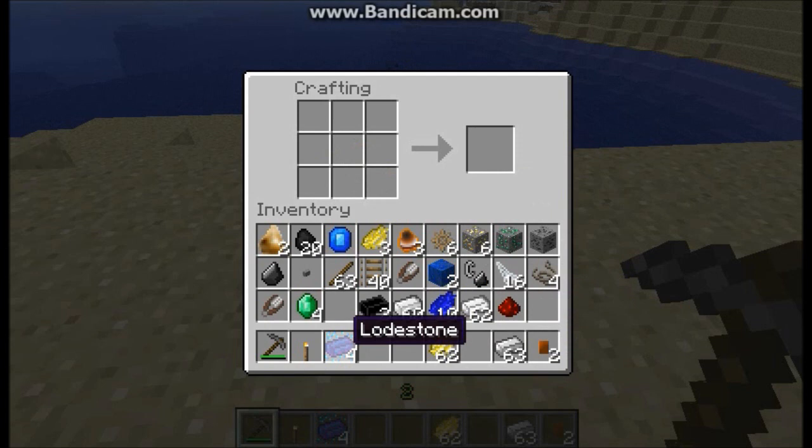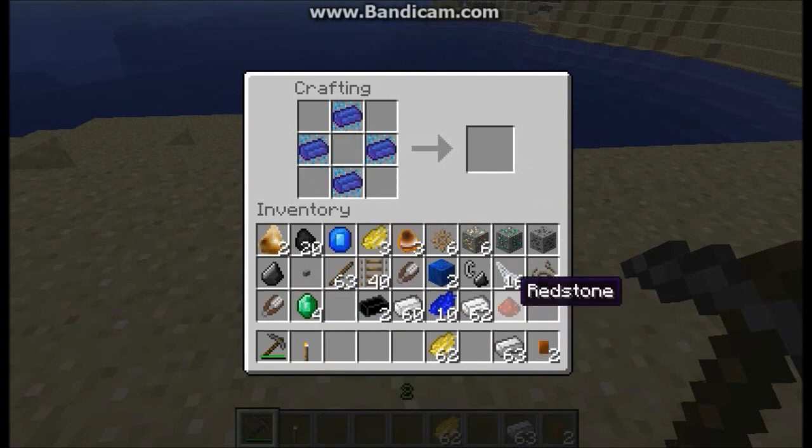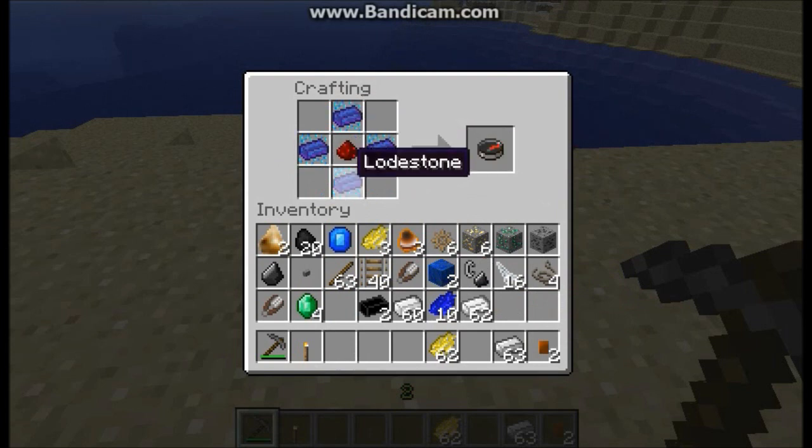Next up, we have the overwritten recipes. You can no longer use iron to construct a compass — you now need to use lodestones for this. Lodestones are going to be a fairly rare material, so I'm going to have compasses dropping inside different chests across the world, as we'll see at some point.